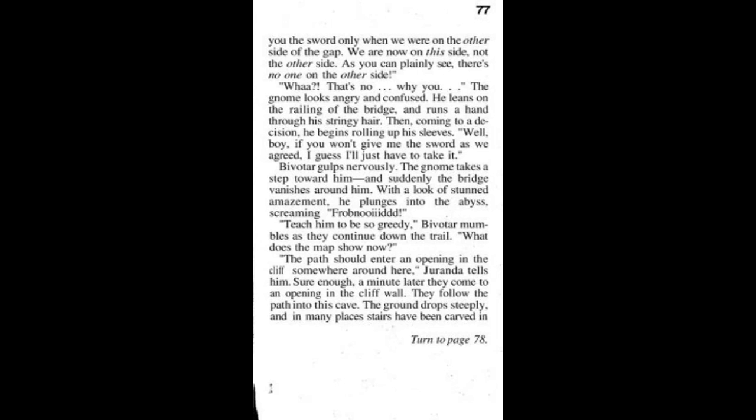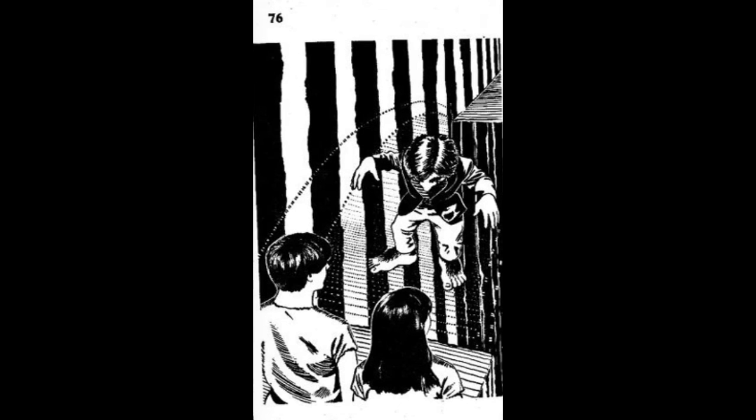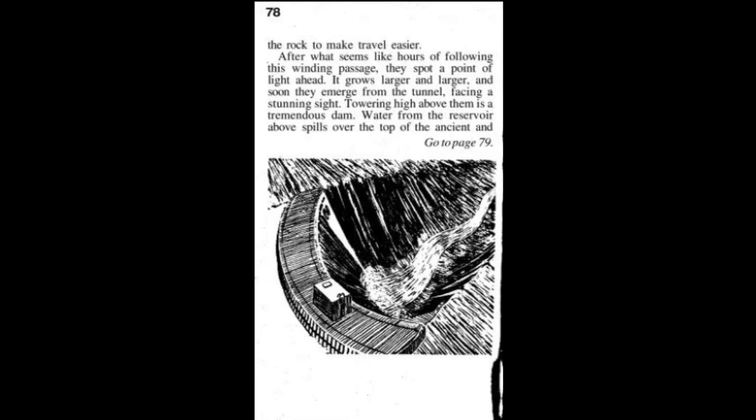Here is a little bit of artwork depicting the gnome and his impending doom — he was tricked by a couple of kids. Sucks to suck. 'What does the map show now?' 'The path should enter an opening in the cliff somewhere around here,' Duranda tells him. Sure enough, a minute later they come to an opening in the cliff wall. They follow the path into this cave — the ground drops steeply and in many places, stairs have been carved into the rock to make travel easier.